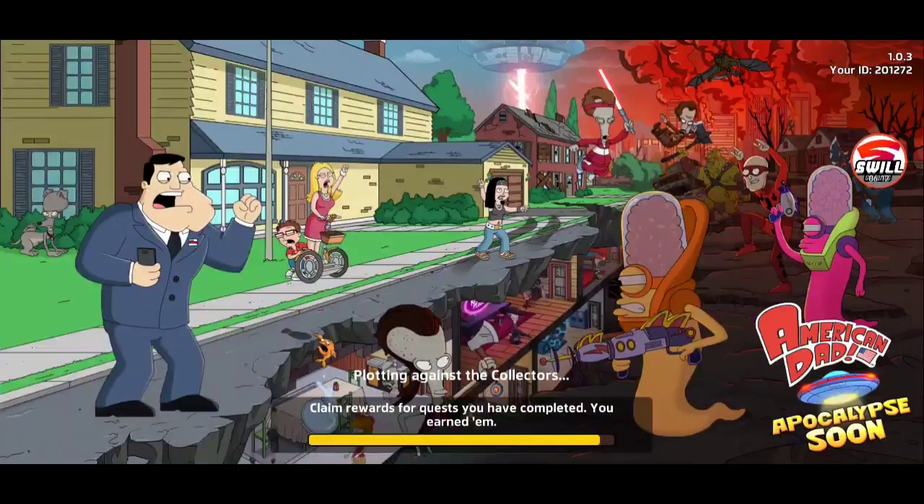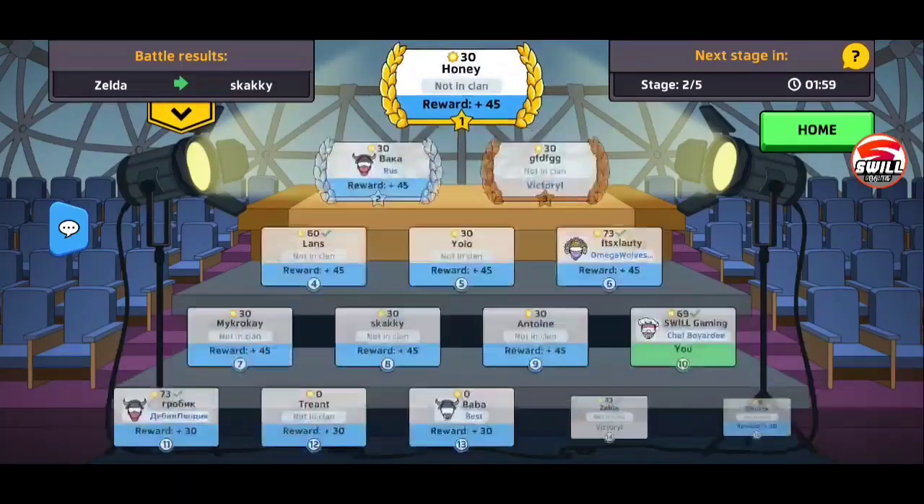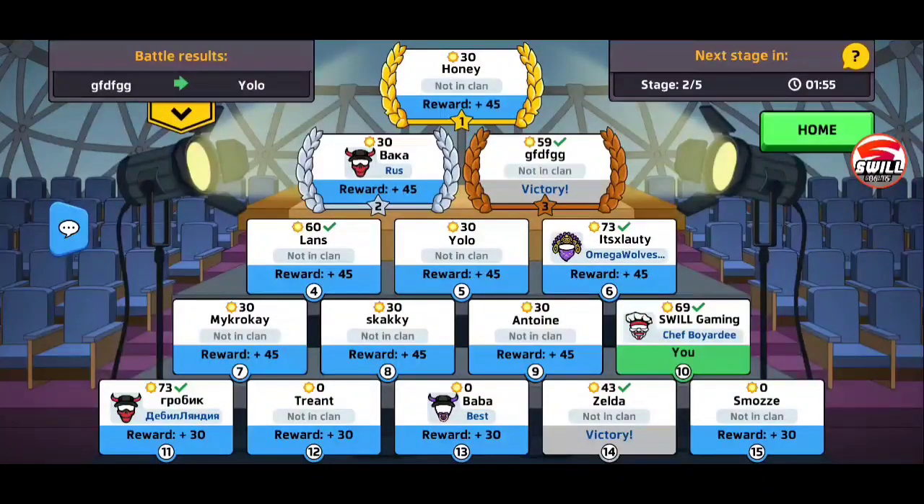If you want two fighters, an engineer, and a gunslinger — or one fighter, two engineers, and a gunslinger — it depends on what gear you have. If you have the gear to support it, go for it. You could also go with one fighter, one engineer, and two gunslingers. It all depends on gear: whatever the best gear you have, the better off you're gonna be.